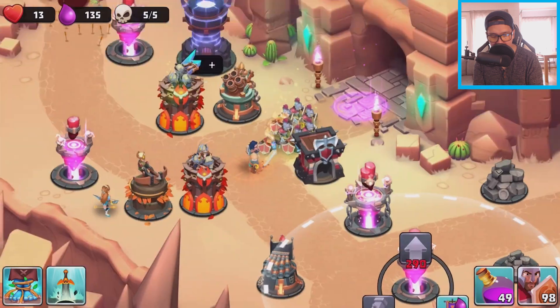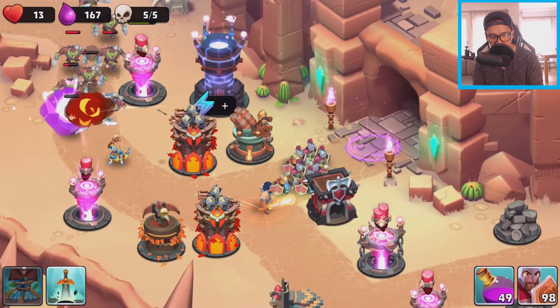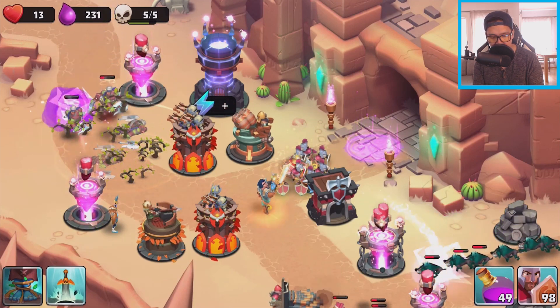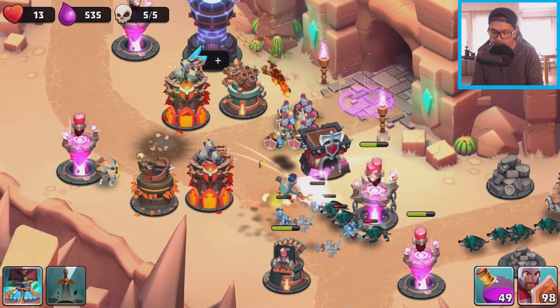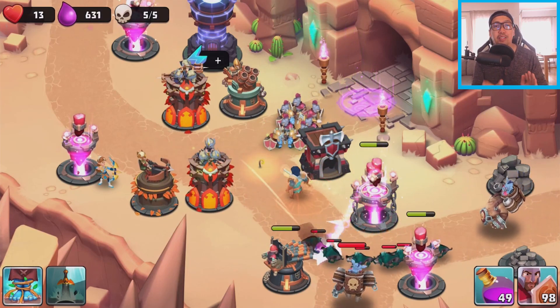I think two magic blasts would be fine. Whoa, this guy is coming in strong! Laying down a trap and moving back — we gotta place Kaolin in a safe spot. Okay, there we go — we're gonna be stopping it right here. There's a lot of chaos right now.